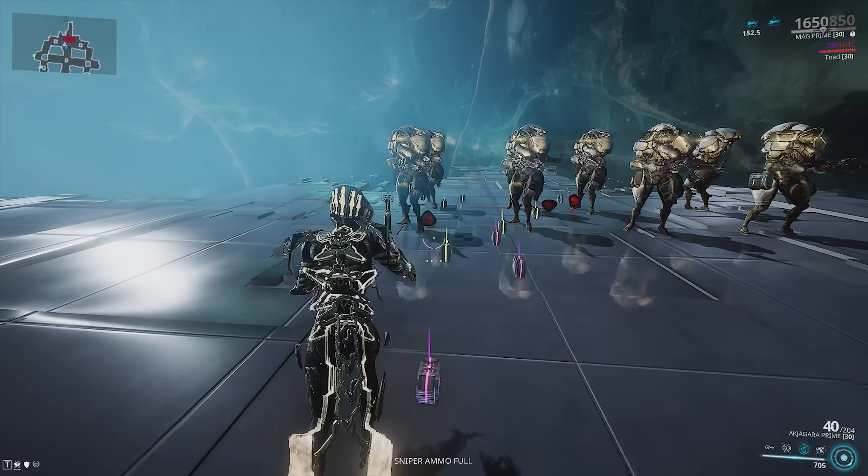You're meant to use the 3 to strip away enemy armor or shields, which is going to leave behind these little balls — this is shrapnel. And then you use your second ability, Magnetize, to pick the shrapnel up.